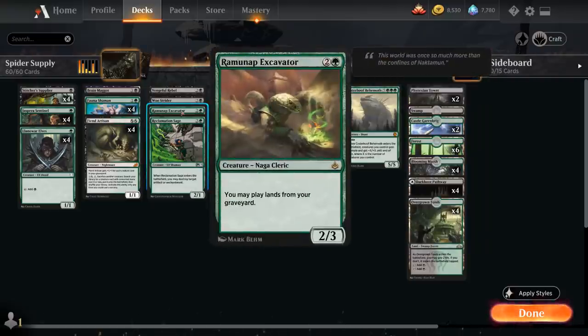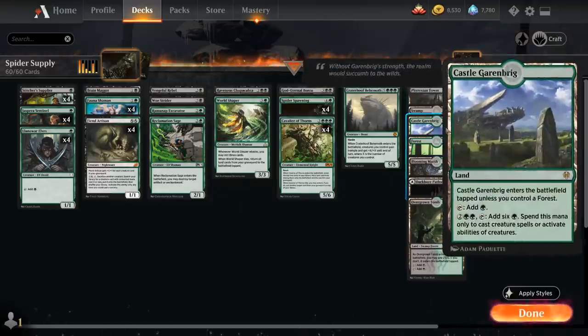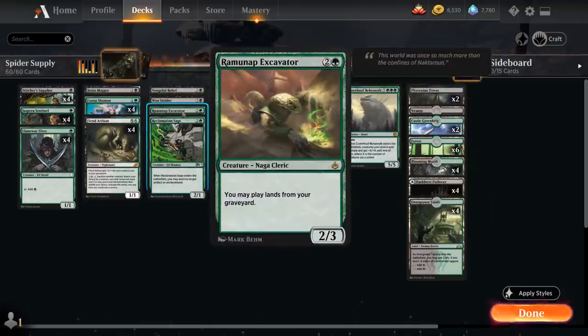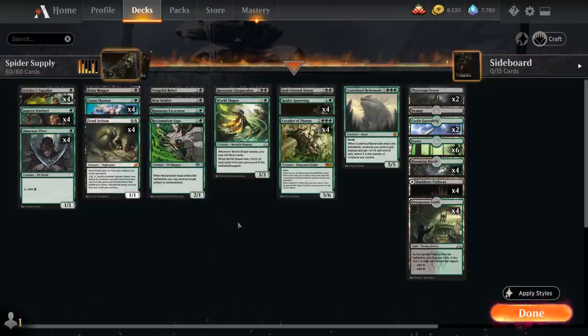We also have a one-off copy of Ramunap Excavator, a 2/3 that lets us play lands from our graveyard — very useful to keep hitting land drops. We have utility lands with Phyrexian Tower and Castle Garenbrig that we wouldn't mind getting access to, so Excavator helps with that. We also have a one-off Reclamation Sage which destroys an artifact or enchantment when it enters the battlefield, giving us some artifact and enchantment removal.